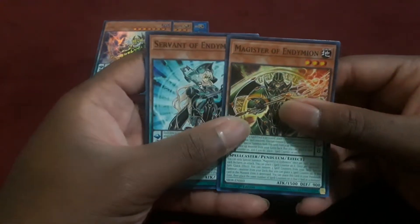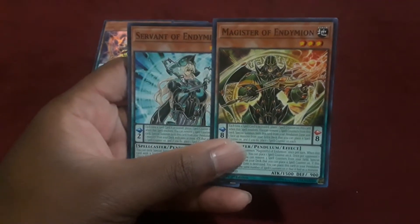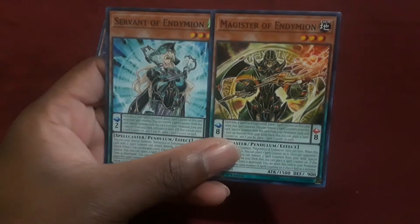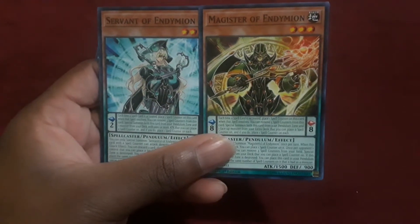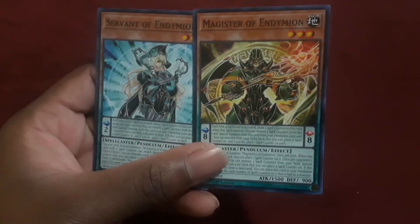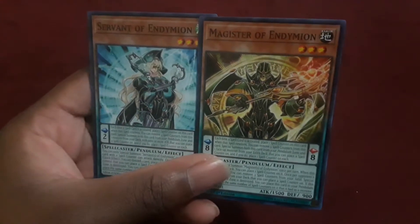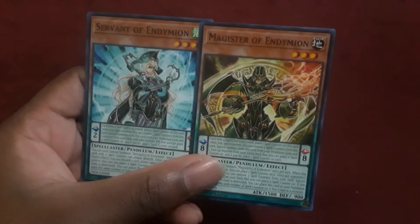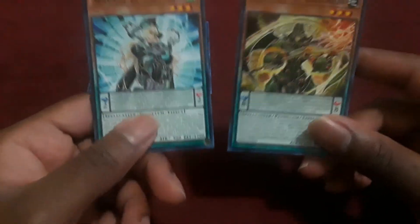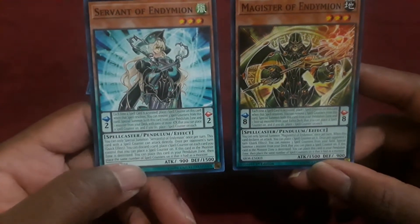Moving on to two of the new cards: Servant of Endymion and Magister of Endymion. They have the effect that when a spell card is activated and resolves, they place a spell counter on themselves. They can then remove a number of spell counters to special summon themselves and a card from your hand that can place spell counters on it. Their range is interesting — she's Scale 2, he's Scale 8, he's Earth attribute, she's Wind attribute, and they have inverse attack and defense.